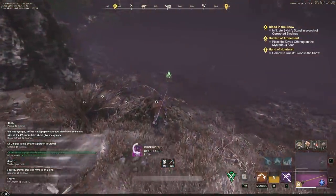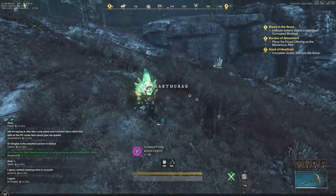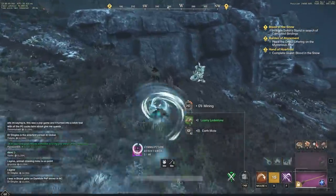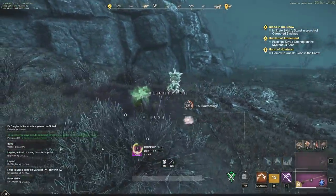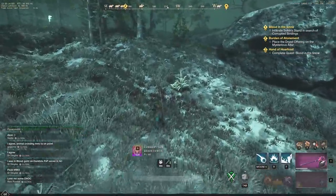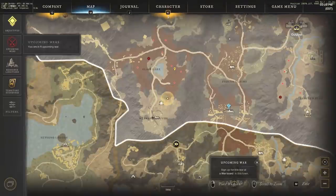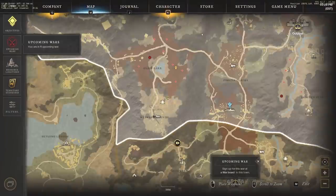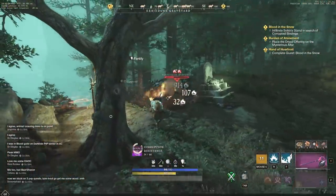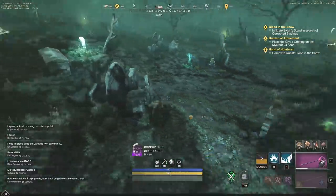This is going to be a valuable farming method for a while because people are going to need these for the latest and greatest dungeons. We're going to take the earth crag here and go up to grab some motes as well, since motes help me get higher arcana - which is needed because you can use those motes to cut gems. You need high tier motes for gem cutting, so we'll take those out as well.